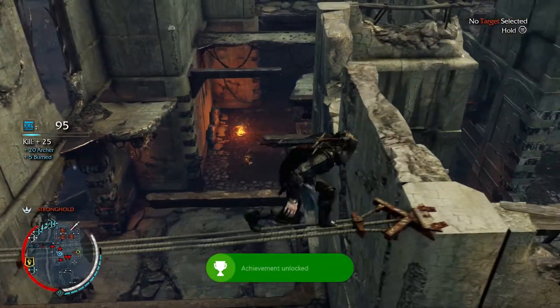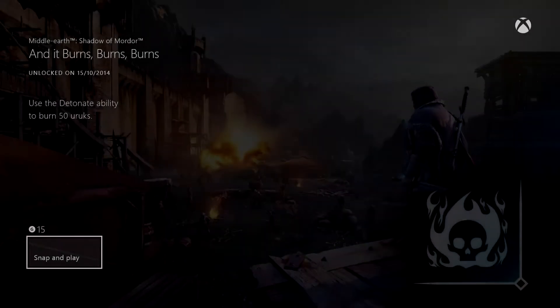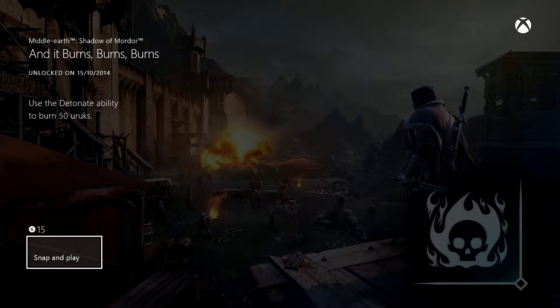Then as soon as the Urux get close, simply shoot and detonate the item like I did here. Over time, by doing missions where you need to kill Urux with your detonate ability, you will get the achievement. It is a pretty easy one to get.